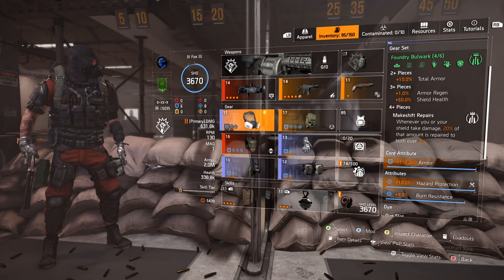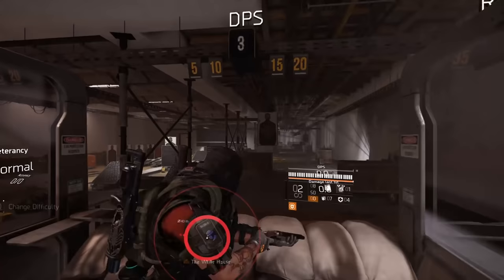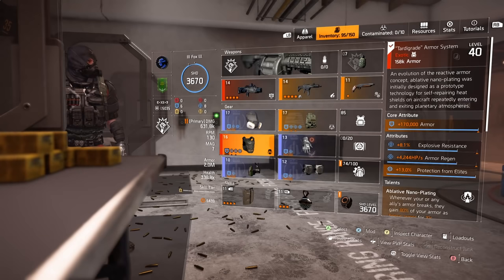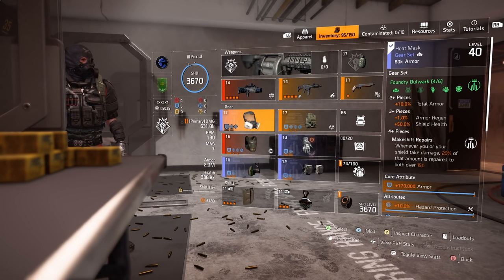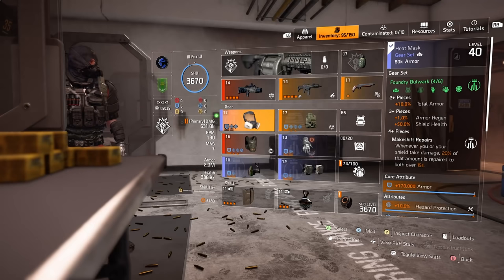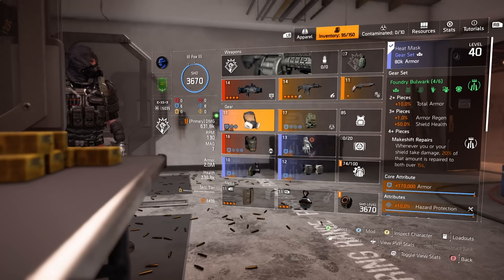The gear set we are using is the Foundry Bulwark. Whilst you need the chest and backpack from the raid and the blueprints from the raid, I've purposefully avoided that to keep this build simple and easy to farm for. You can get Foundry Bulwark anywhere in game — just use the targeted loot system, or go to the Summit and select it as your gear set. Why Foundry Bulwark over a more advanced tanking set like True Patriot? I personally prefer True Patriot as a tank gear set — it's the best in the game — however Foundry for this build is perfect, keeping in with that universal theme and particularly powerful for those unfamiliar with tanking. The armour regen and survivability this build offers with Foundry Bulwark is insane. Yes, your team will achieve more damage with True Patriot, but there's a much greater chance you will die — and a dead tank does nothing for their team.